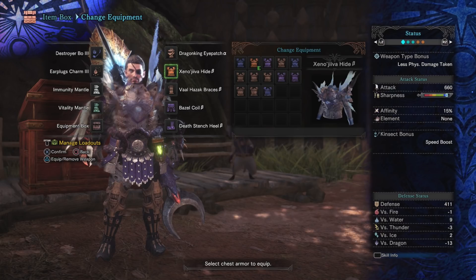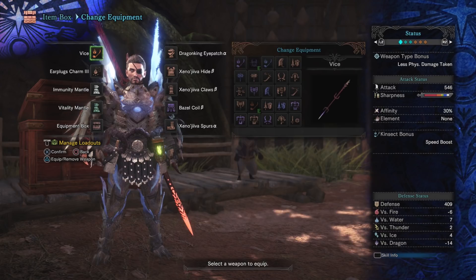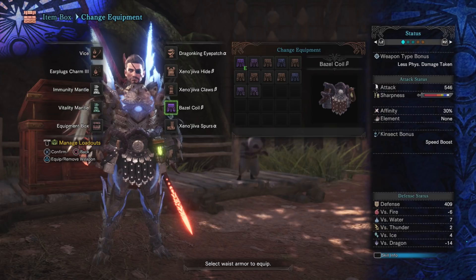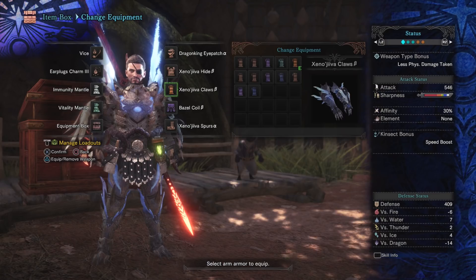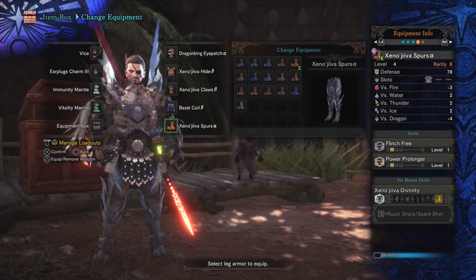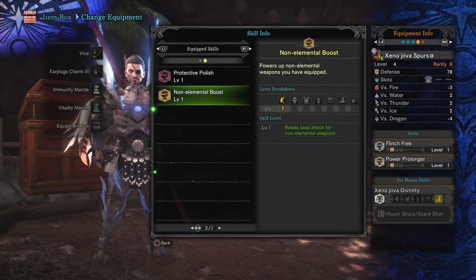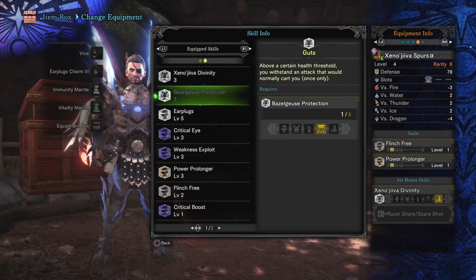The final alternative loadout is great for those just getting into high levels — a build using Vice. We still have Earplugs and Basal Coil for level 5. Vice comes with a full sharpness meter — some white and blue — so we run three pieces of Xeno to get Razor Sharp to help maintain sharpness. Working in the Hide and Spurs gives Power Prolonger at level 3. I slotted in Critical Eye jewels for more crit, Weakness Exploit, Power Prolonger, and Non-Elemental Boost.